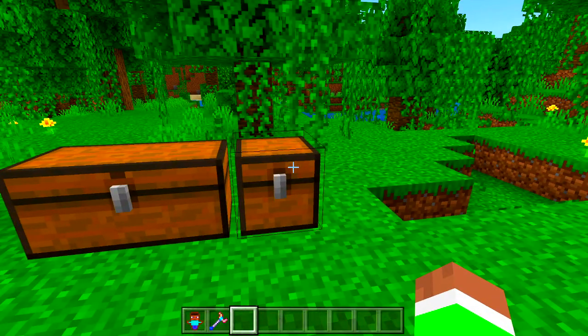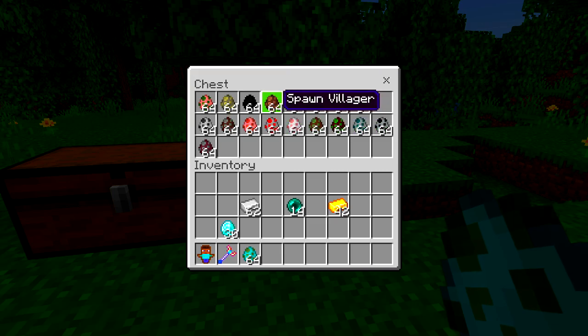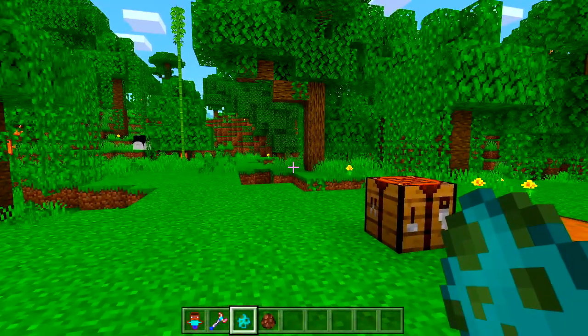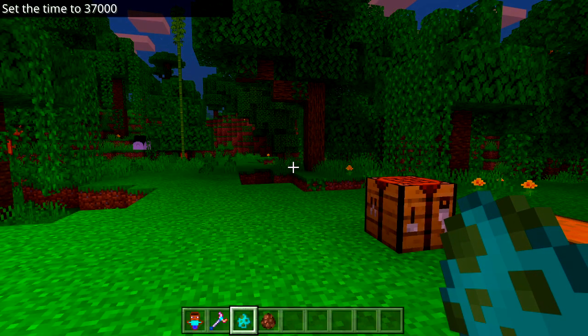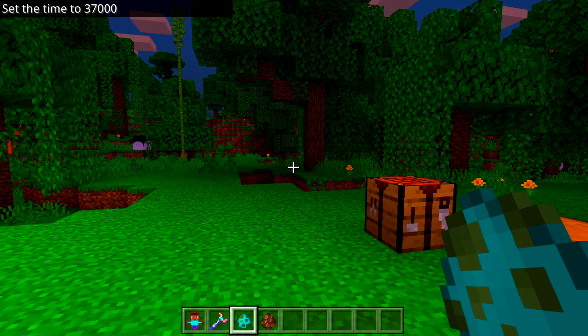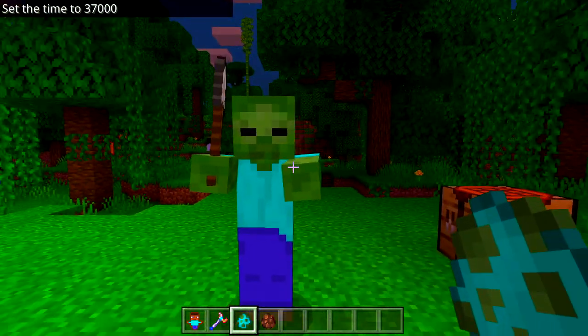Now that we've crafted it, let's go ahead and start morphing. These are all of the mobs currently that you can morph into — you can't morph into the ender dragon or anything like that, but you can morph into all of these which is still a great lot. Let's spawn in a zombie and a villager. We're going to quickly do time set night because being a zombie will cause me to burn during the day.